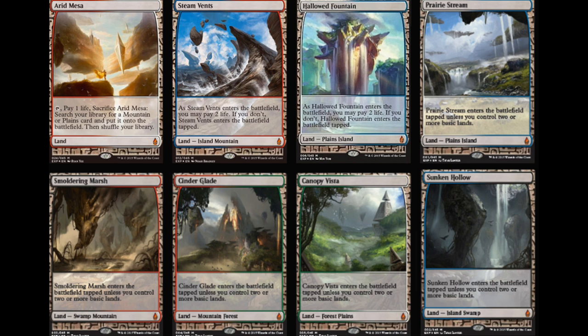For the slow lands — I'll call them the new dual lands — I don't think they're going to hit over $200. I don't think they're as good as the fetch lands or shock lands. It really all depends on which shock land or fetch land you pull, but it is quite possible you pull a card during pre-release worth north of $500, depending on the land.